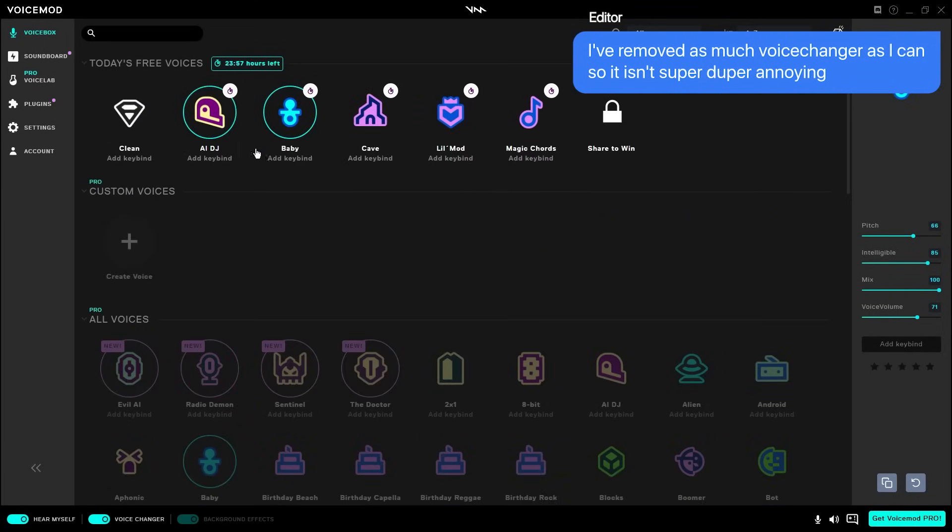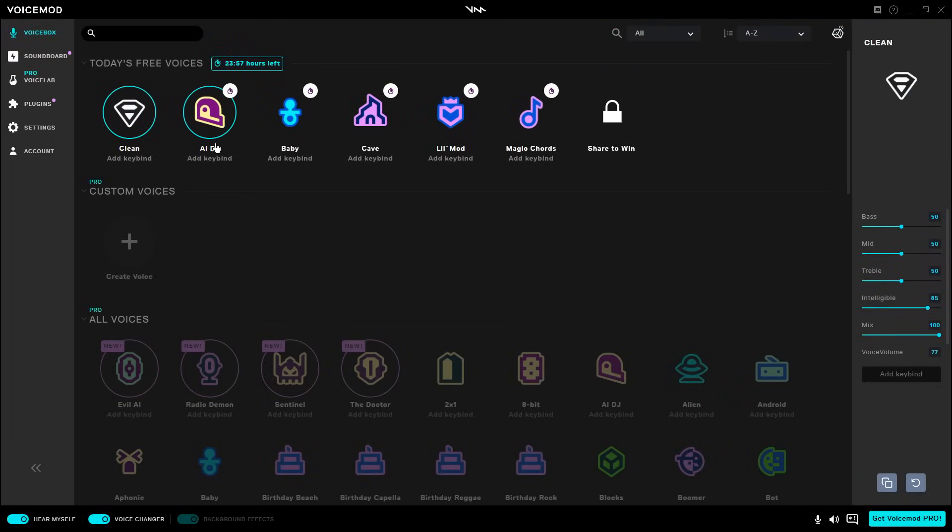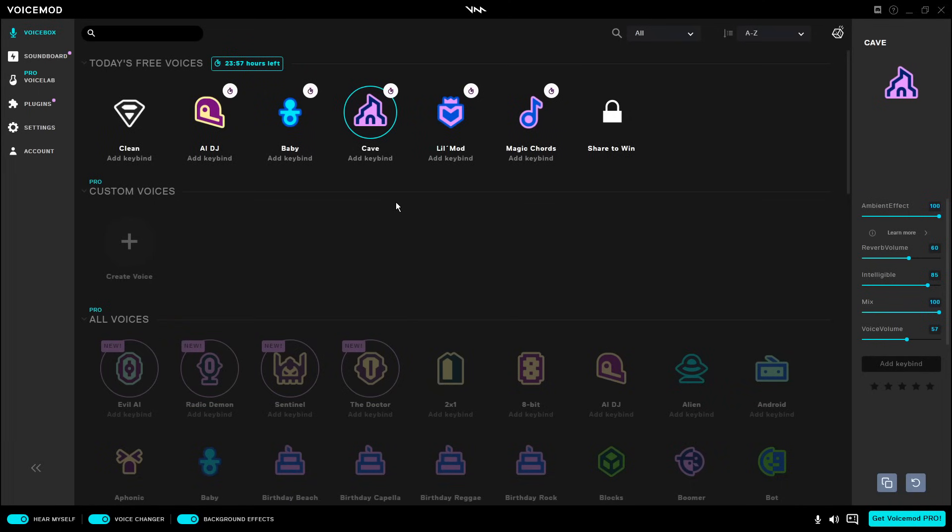You have a whole bunch of temporary ones that are available. You have AI DJ, which sucks — it doesn't work at all. But you have Cave, which takes a little bit to apply. But now you can tell.